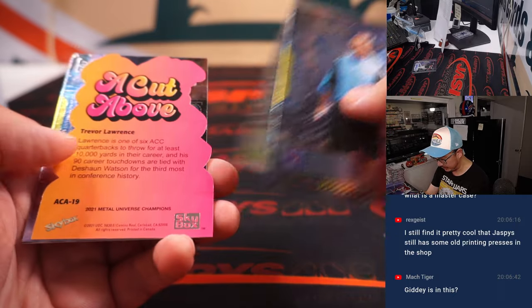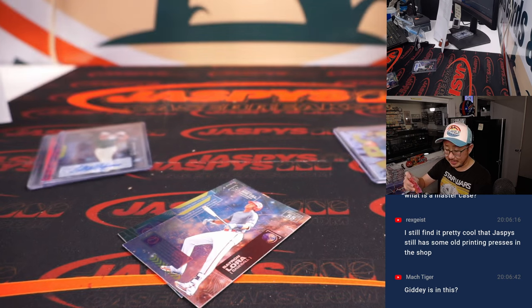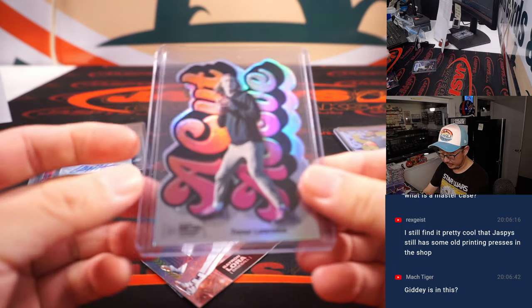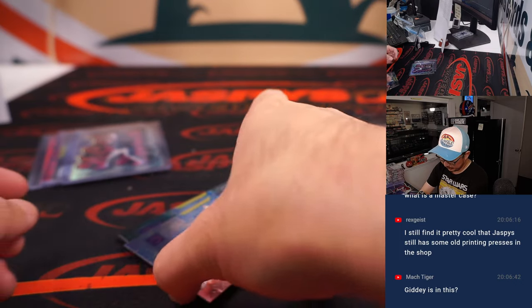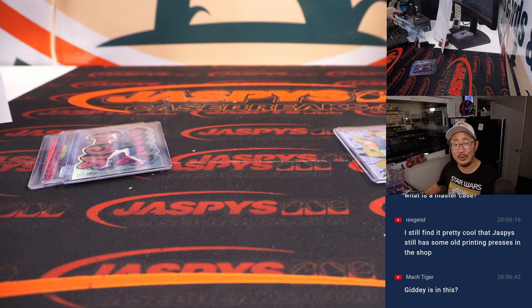We've got a die cut coming up — it's a Cut Above Trevor Lawrence, letter T. That's for Steve as well. Nice Skybox break for you, Steve H. And there you have it — quick little box of Skybox Metal Universe Champions, one box random letter break number 25. I'm Joe. I'll see you next time for the next one. Bye-bye, thank you.